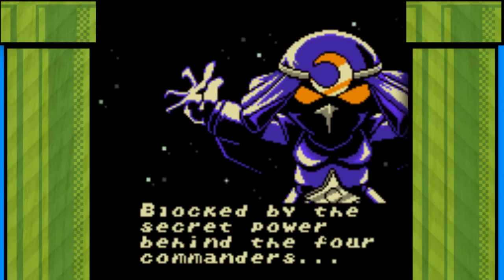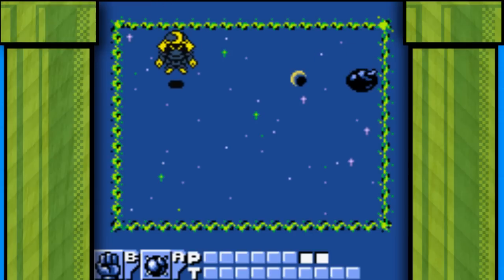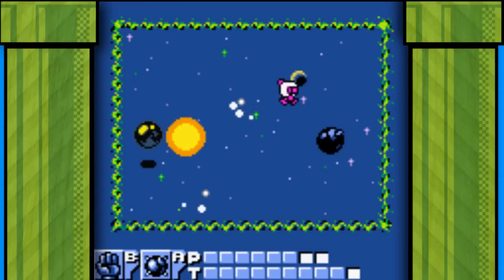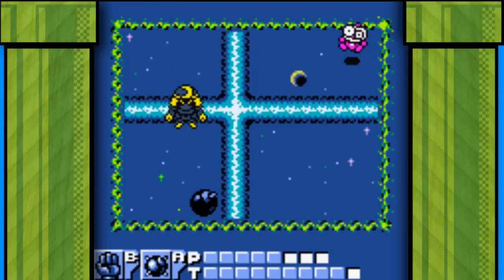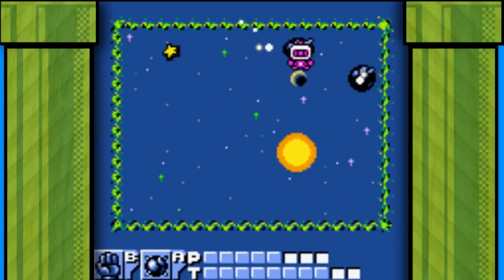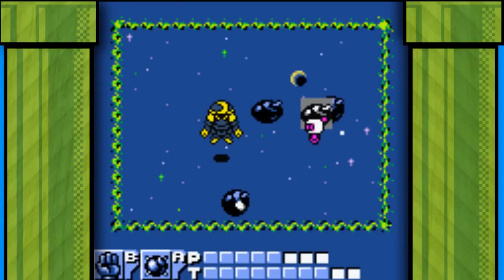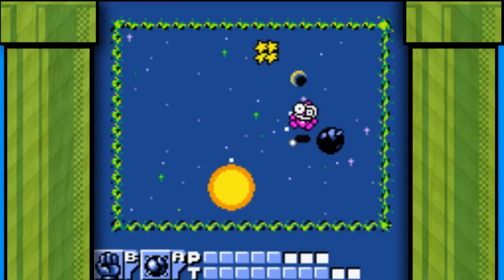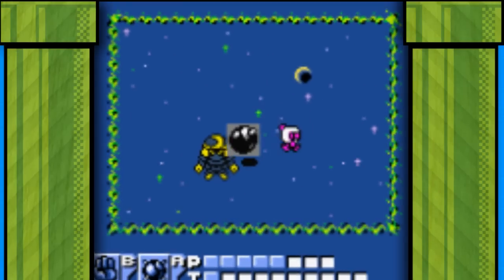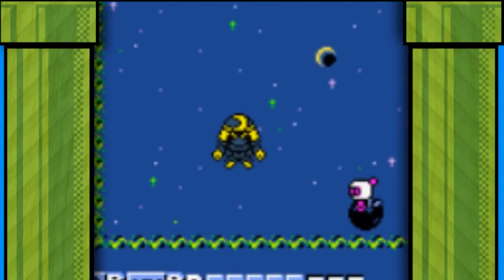This guy must be the god of bombs. He manifests them from nothing using only his mind. I didn't realise bombs are the only weapon in the entire universe. But still — if he can make bombs with his mind, why can't he just use his mind powers to rip Bomberman in two? And when you do finally kill the bastard, he transforms into something so terrifying, so evil...